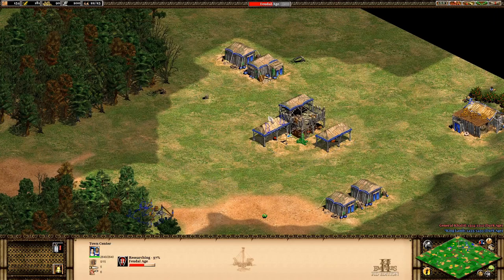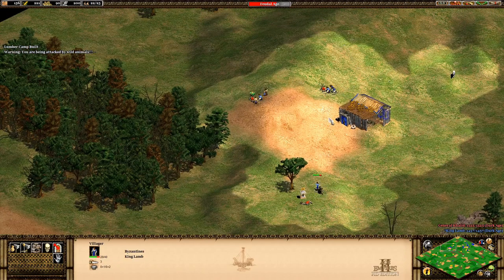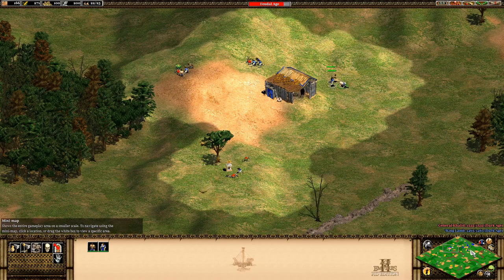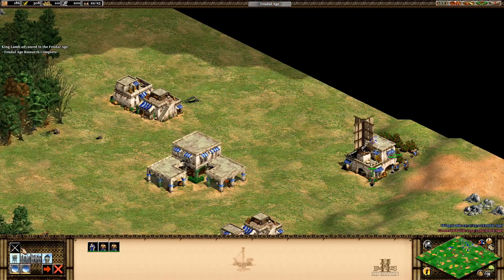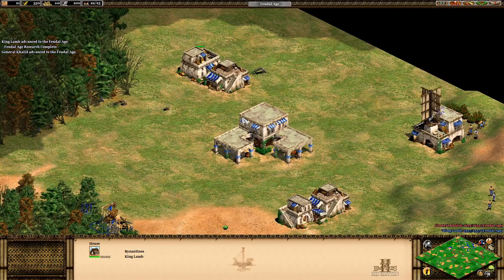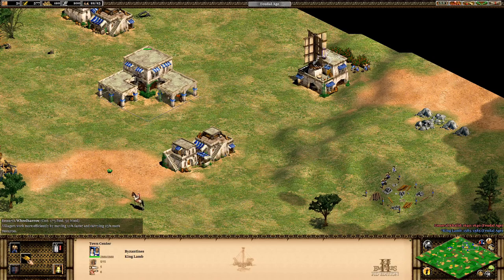I was supposed to build a lumber camp a while back but didn't. There's a boar here - I researched loom so I should be able to take it. After you kill a boar, the villager should automatically get the deer. Usually when I'm going to feudal age I like to build a barracks so I can quickly build archery ranges and make a small army. I basically advanced at the same time as the AI.